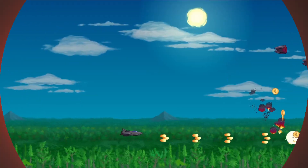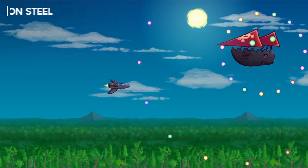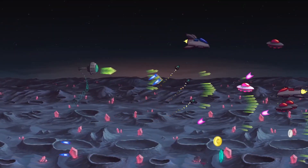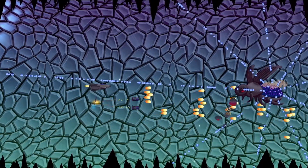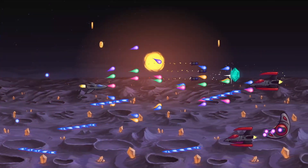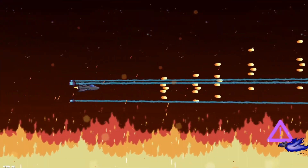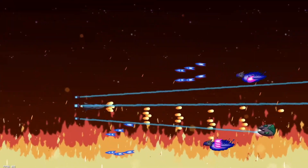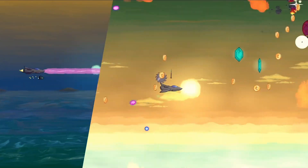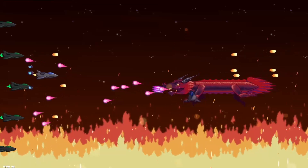Number 4. Operation Steel is a roguelike shoot-em-up rendered in beautiful hand-drawn art. Blow up loads of enemies, destroy huge bosses, find weapons, and upgrade your loadout between levels. Combat the Electric Legion across 20-plus procedurally generated levels with branching paths. The hand-drawn art brings a lot of character to the game, and the reviews are currently giving it a very positive rating on Steam. If you're into fast-paced shoot-em-ups, then check out Operation Steel.